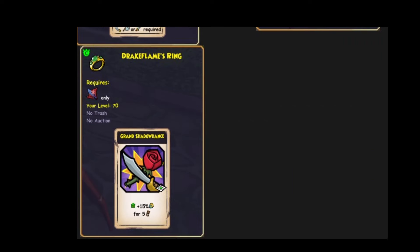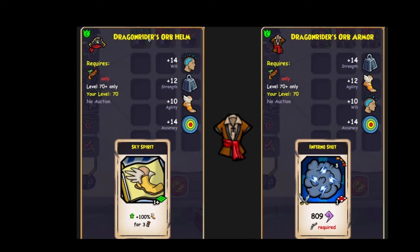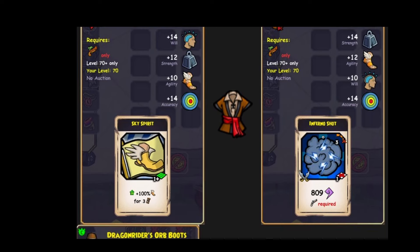And for the ring, it gives the Shadow Dance. For criticals for Buccaneer, could be dangerous. Now for Musketeers — for the helmet, they get the Sky Spirit ability with some accuracy and agility. And for the robe, again some accuracy.